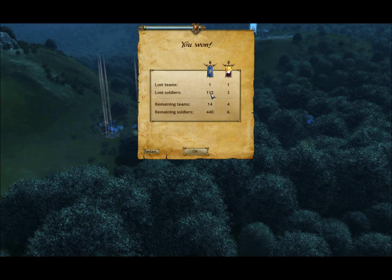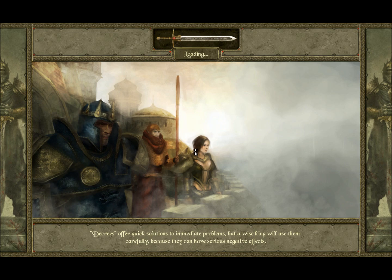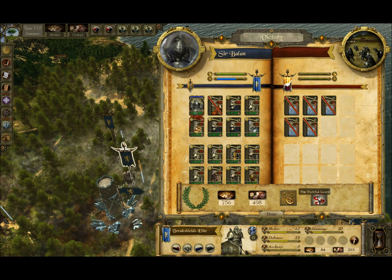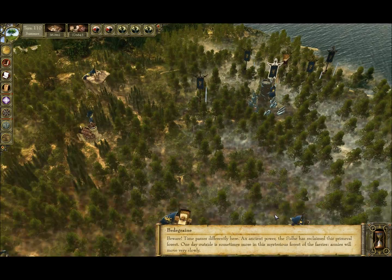I lost 115 soldiers — those were tough beings. These different areas on the map can do different things: you go to towns to recruit and replenish your troops; other areas will slowly restore your troops; others give you more research points to do upgrades and look into other magic and soldier types. There are also artifacts that will give you other bonuses. There's a lot to this game.